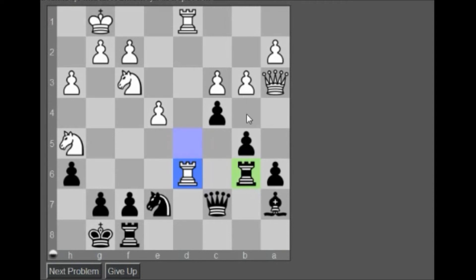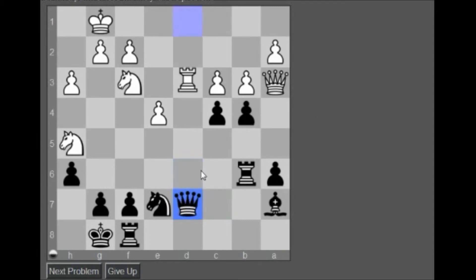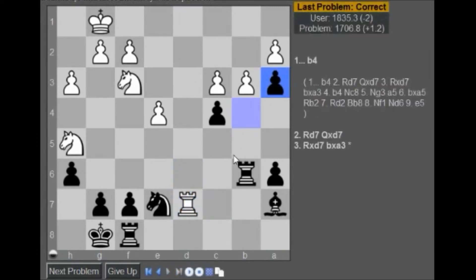So b4 is the first move, right — distracted defender. If pawn takes... b4, rook here — this is the part where I don't know. Take here first, take, take, take — and then okay, we got a passed pawn. So just take here and then take here. Alright, next problem.